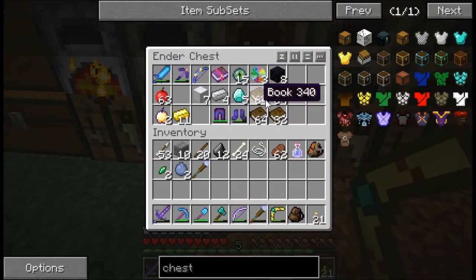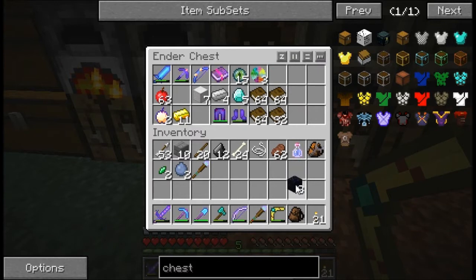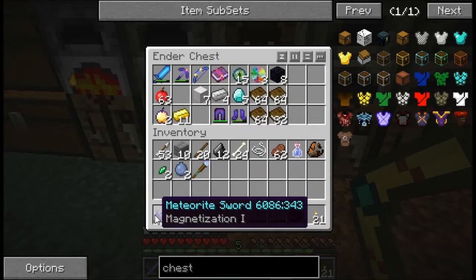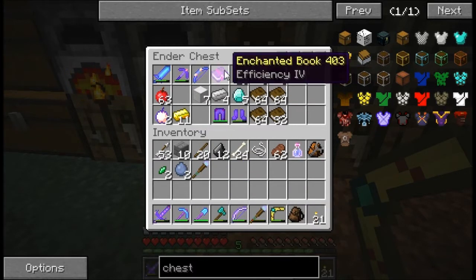So it takes 64 emerald shards just to make one emerald. Wow. I have obsidian. Hey, anybody want a clock? I have an extra. No more redstone — I'm using all the redstone.